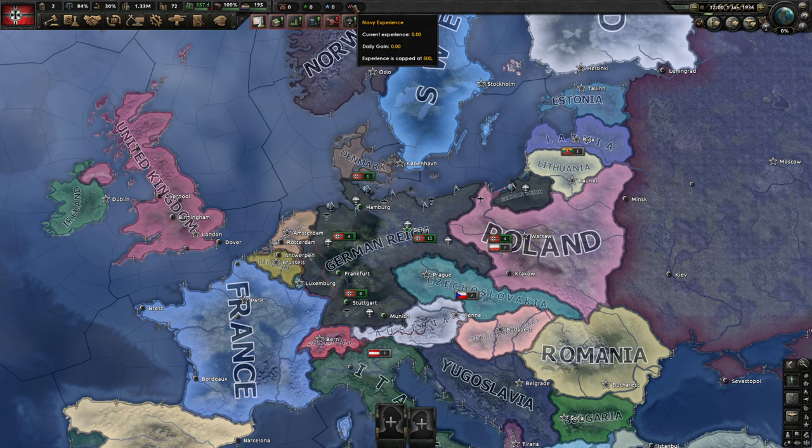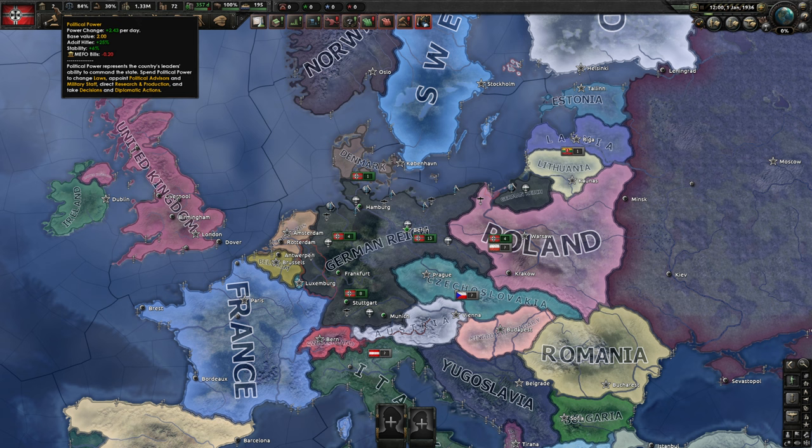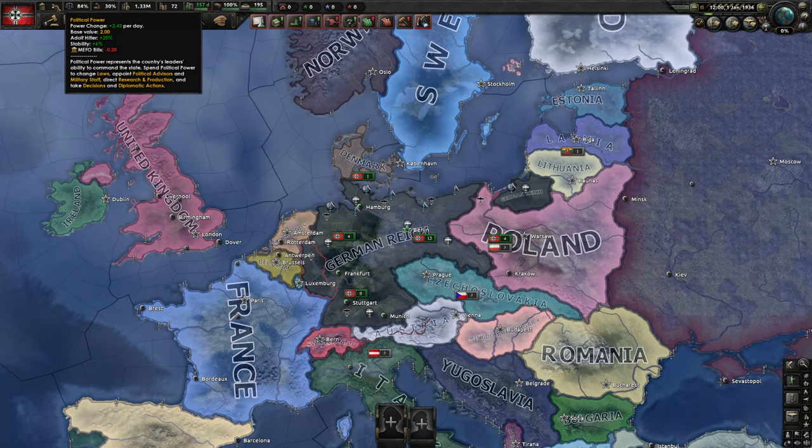Let's go over all the things on top of the screen. This is your political power — it's used for law changes, appointing advisors in your cabinet, military staff, and taking decisions. It's somewhat important and you gain it by default. Since we are Germany we get even more because Adolf Hitler gives a 25% bonus, which is really nice. We also have a minus 0.2 penalty that is specific to Germany. Political power is a very important currency that you always want to spend — don't accumulate it. Never let it get above 200.